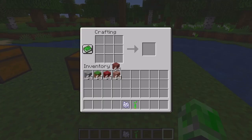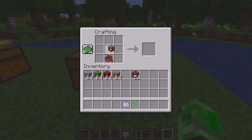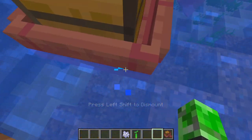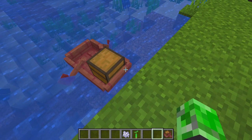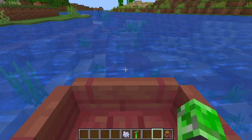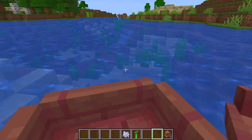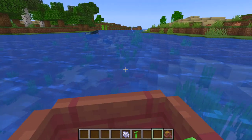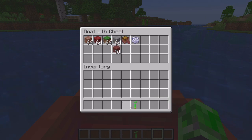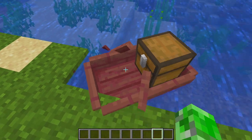All you have to do is make a chest, then craft a mangrove boat and put the chest inside the mangrove boat — and there you go, you have a chest boat. To open the chest, just shift-click and you can get into it. You can't access your inventory at the same time, which is a bit of a limitation. If you break the boat in survival, all the stuff will fly out, so keep that in mind. It otherwise does everything a normal boat does — it's just with a chest.